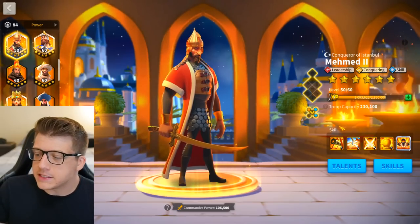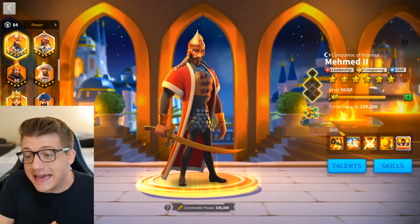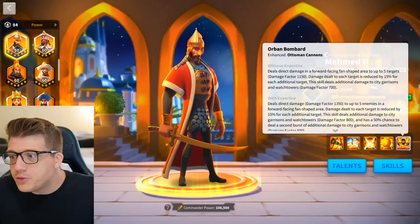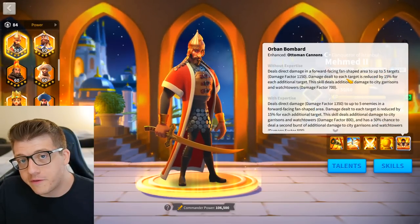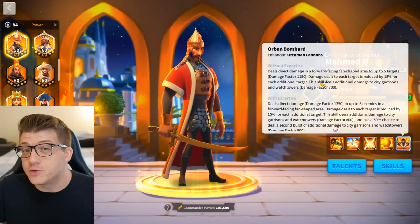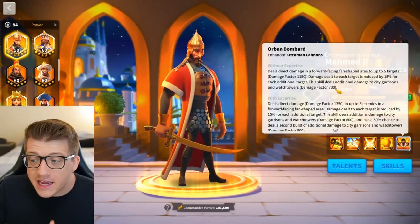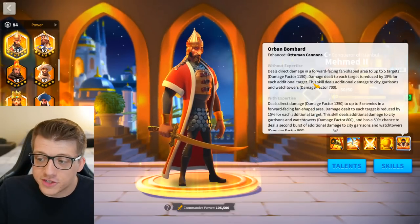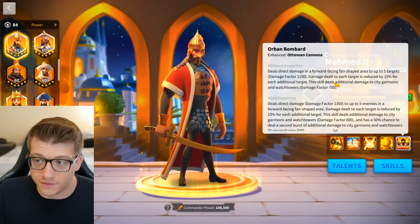For those of you who are new to Rise of Kingdoms, let's go over what Mehmed is doing in the open field. His first skill deals damage to up to five targets in a forward-facing fan-shaped area with a 1,150 damage factor, and that damage factor is reduced depending on how many targets you hit. This skill deals additional damage to city garrisons and watchtowers with a damage factor of 700, though for those not attacking player cities, that part doesn't really matter.